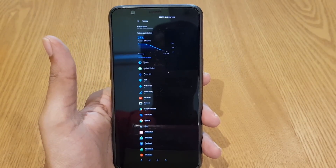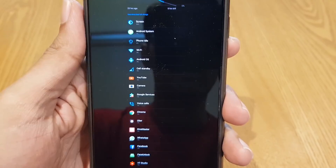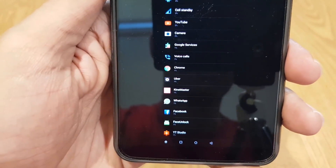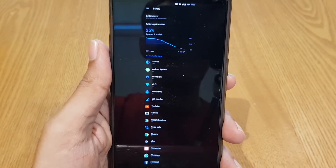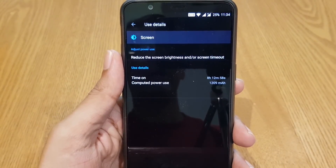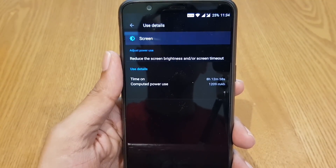At 25%, all my activities are listed here — I was using YouTube, the camera a lot to shoot video and take pictures, Chrome, Uber, a video editing application, WhatsApp, Facebook, and YouTube Studio. At 25% I am able to get almost 23 hours of battery life and 8 hours and 12 minutes of screen-on time, which is very impressive with 25% battery still remaining.